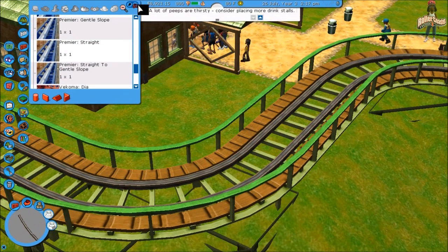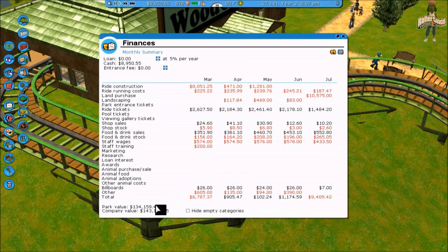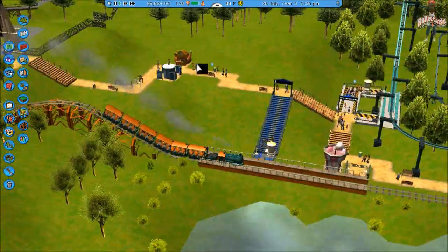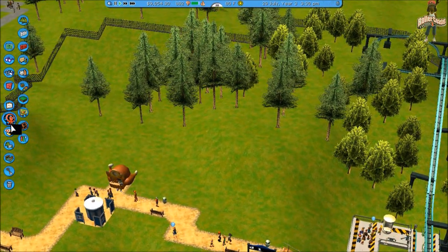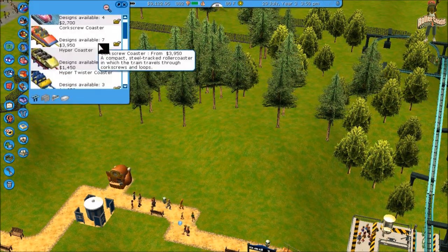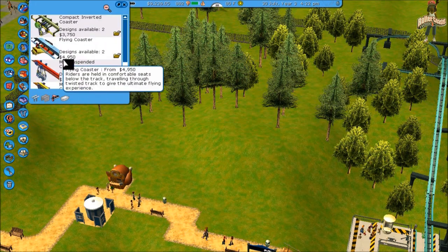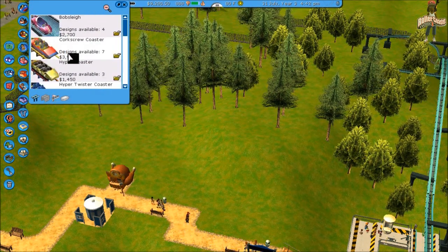Yeah, all kinds of stuff. A lot of people look thirsty but I ain't got nothing to do about that thirst. Alright, park value is at 134. Let's just go build something real quick. I'm gonna go build over here like I started to do in the first place — kind of inverted. We do have a compact inverted coaster which I do want to use. I could just use a corkscrew since I kind of have an inverted coaster right here.